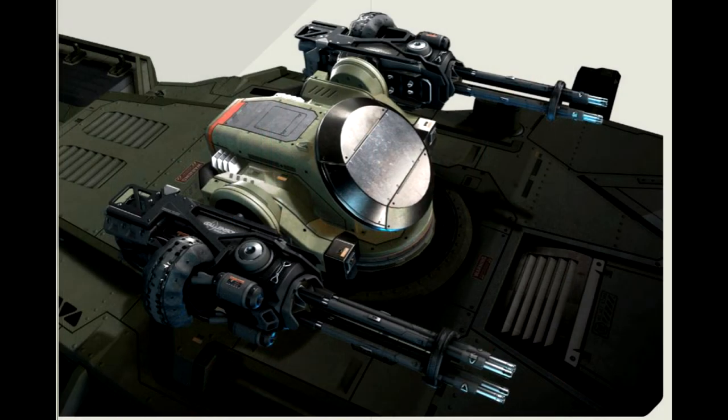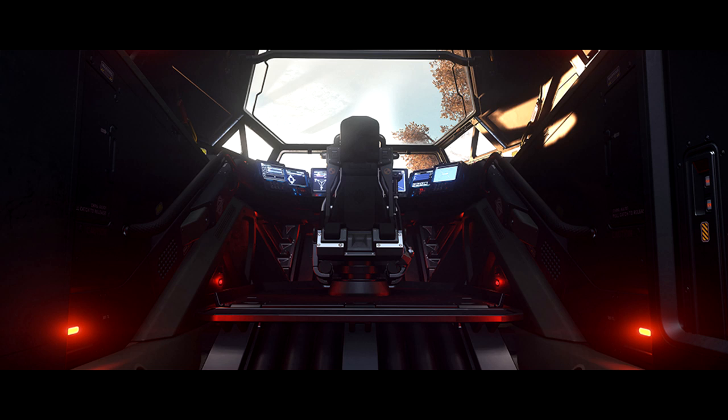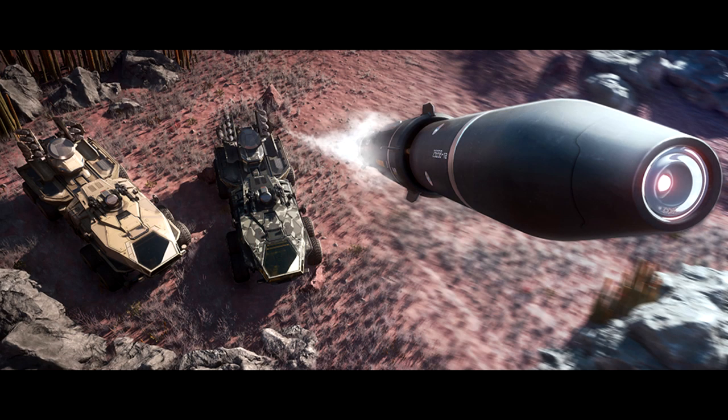As far as missile range, it's supposed to be over 2,000 meters, which is decent but not great given how vast distances are in this game. You do have a small EM signature, which is great — meaning you can stay relatively hidden if you're not firing weapons or have certain systems turned off. Your heat signature should be pretty low too, meaning you may be able to lock and fire before they even know you're there.